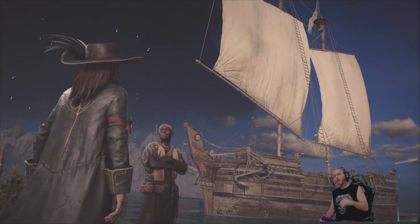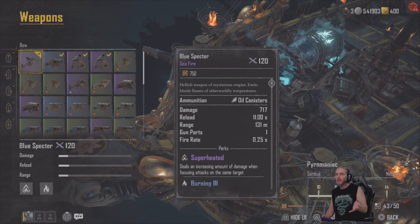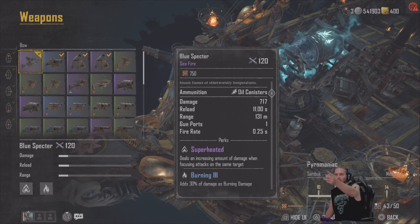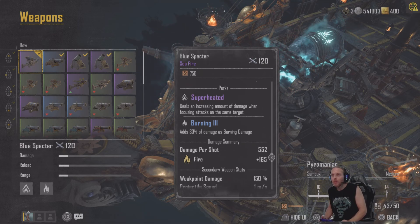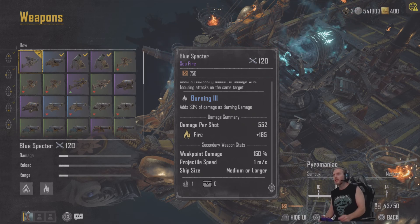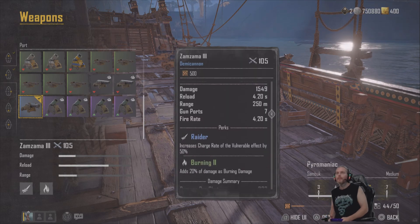I've lashed out the 5,000 gold and I thought I'd show you what it's like. I actually thought it would be disappointing. I put the Blue Spectre Seafire on — it's 120 compared to the other Seafire 3 flamethrower. This one shoots blue stuff and adds 30% of burning damage. The Superheater deals increased damage when focusing attacks on the same target, so as long as you hold the button down for a while on him, you get the job done.